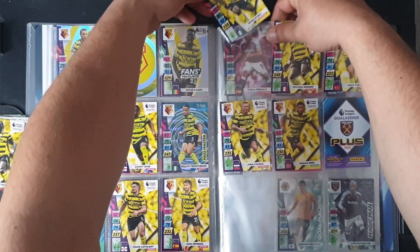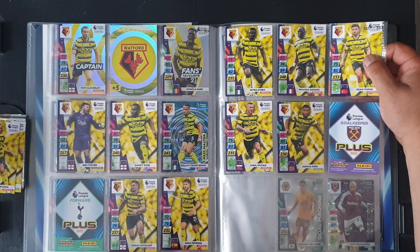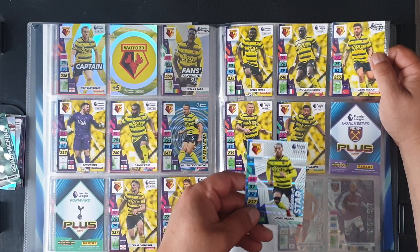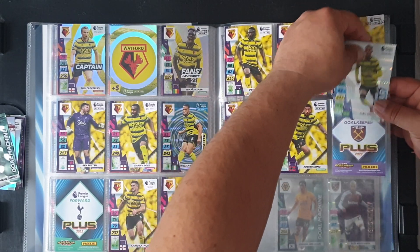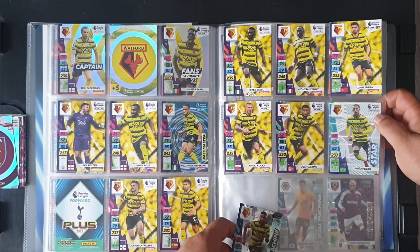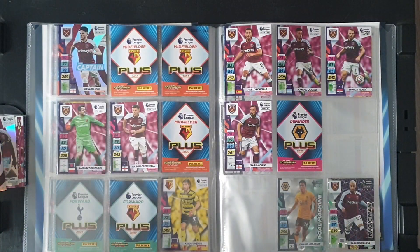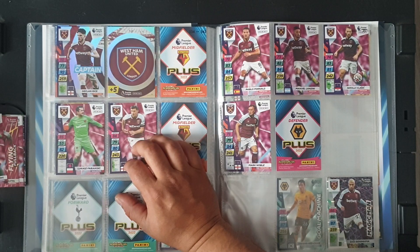Sissoko — no. Kucka — no. Joshua King — no. Juan Pedro at 330 — yes, he can go in there. Rising star Emmanuel Dennis at 332 — a goal machine. We cross over to West Ham, ignore the captain, go straight for the team crest at 335. Number 336 is Michail Antonio.